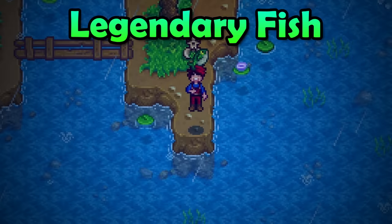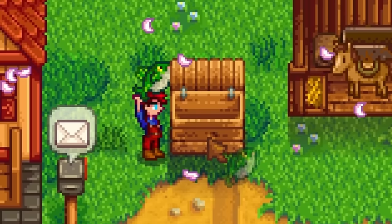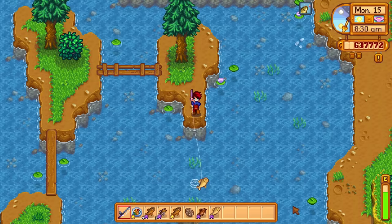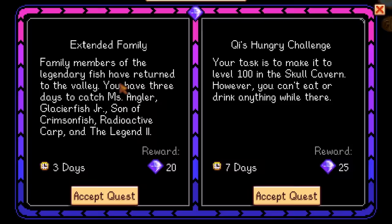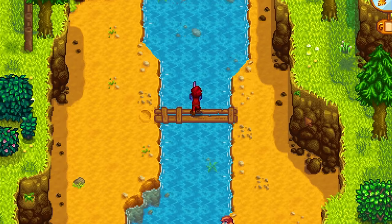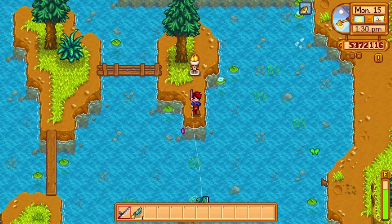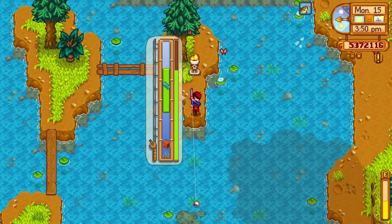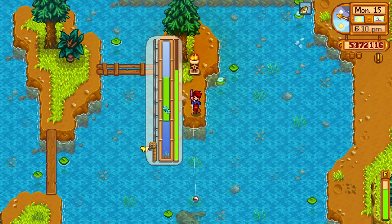But the next method is highly profitable and extremely reliable: the Legend, one of the hardest fish to catch in this entire game, a fish that can sell for a massive 15,000 gold. The only problem is that you can only catch this fish once per playthrough — well, not anymore. With the help of the 1.5 update, we now have access to a key quest called the Extended Family Quest. This quest will allow us to catch the legendary fish again for three days, no matter the season. You can catch the same legendary fish again and again as many times as you can during those three days. So buff up your fishing rod, get some sea foam pudding, and spend three entire days catching the Legend.